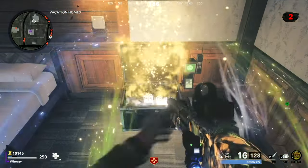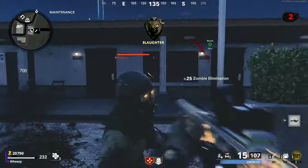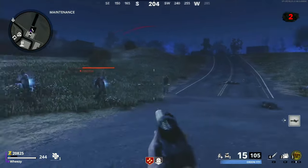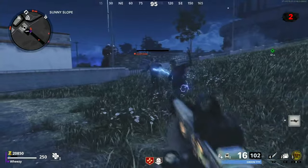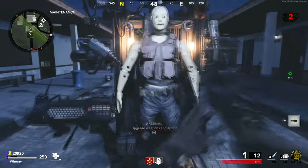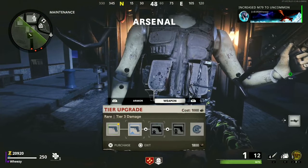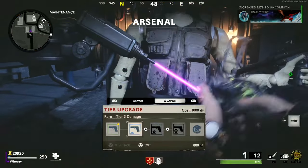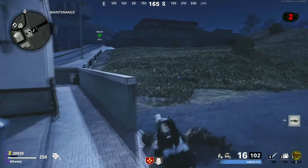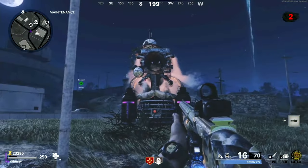We're going to World 3 at least, most likely World 4, so we want at least two Pack-a-Punches on our secondary weapon to keep it viable. But as soon as you have 1,500 regular salvage, I'd recommend going ahead and upgrading your grenade launcher to rare rarity.